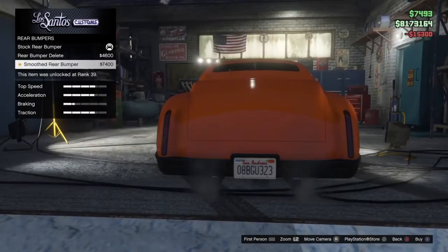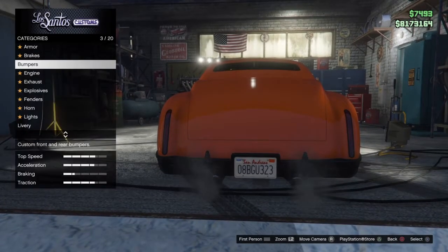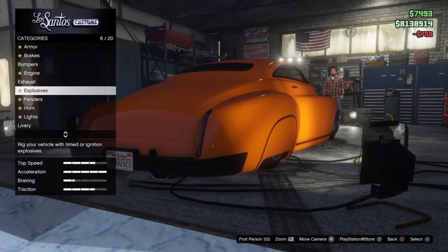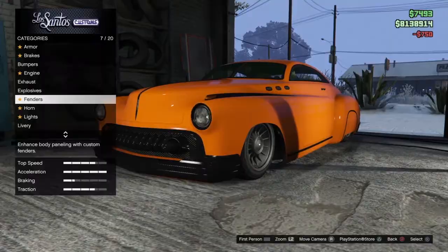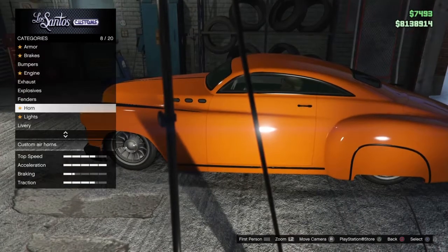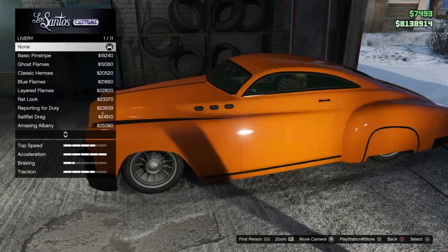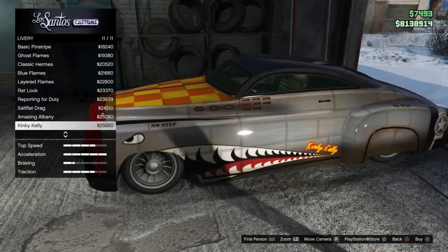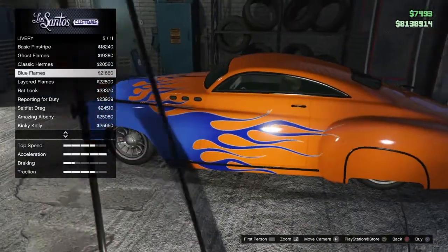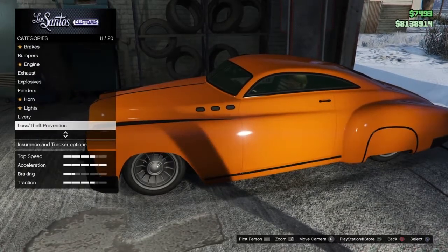Heck yeah. I sort of like the stock look — I want to keep it stock. Engine, full blast. Exhaust — dang. Spoilers, nothing that really uses that anymore. Why do I want to get rid of that? I like that. Let's see, I might just get some flames.